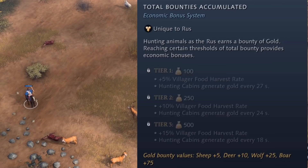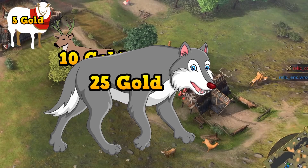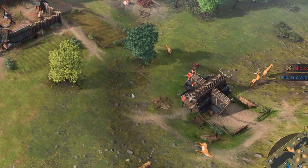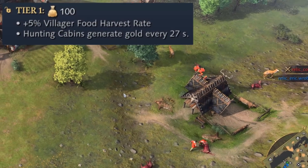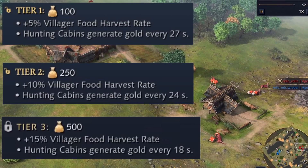Whenever the Rus kill an animal, they earn gold and bounty points equal to the amount of gold. Killing a sheep rewards 5, a deer 10, a wolf 25, and a boar 75 gold. In addition, if the Rus reach certain thresholds, they receive economic bonuses. For killing any combination of animals to reach 100 gold earned, they get 5% more villager food harvest rates, and this increases by an additional 5% with each tier.